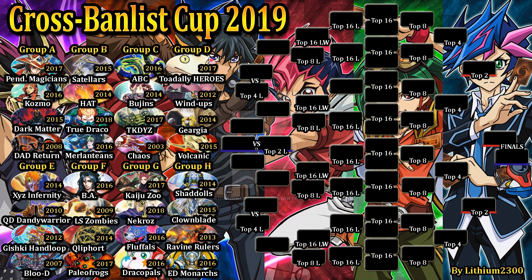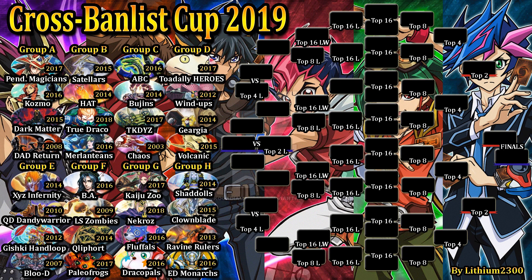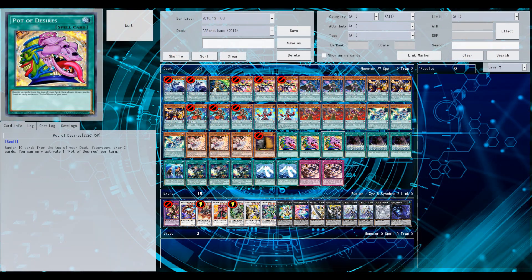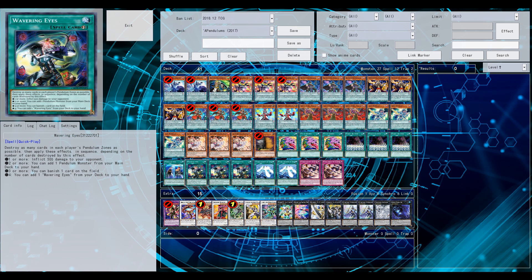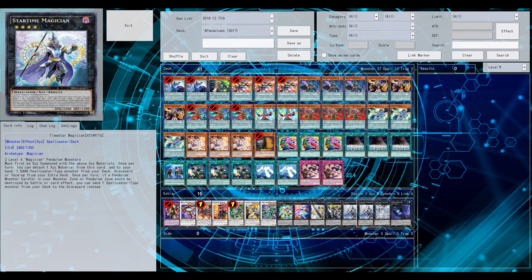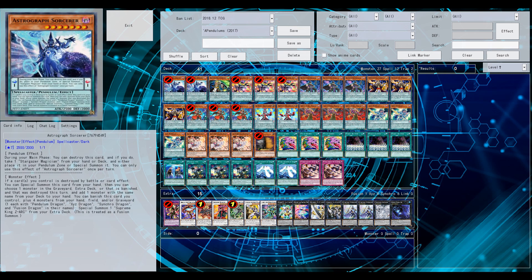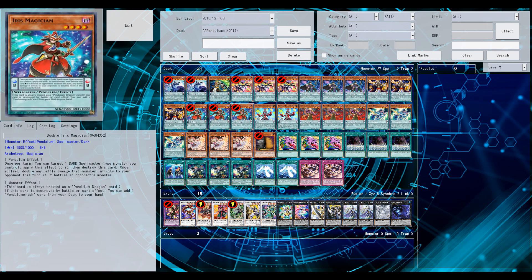Welcome back to Yu-Gi-Oh Pro Duel. This is the first match of the Cross Balance Cup 2019. Thanks for all the suggestions from previous videos — changes to the deck lists are being made. The first matchup in Group A is Cosmos versus Pendulum Magicians. For Pendulum Magicians, I changed the list from the World Championship qualifier first place from Korea back in 2017, but that tournament was played under Master Rule 3 and I wasn't keen on that.